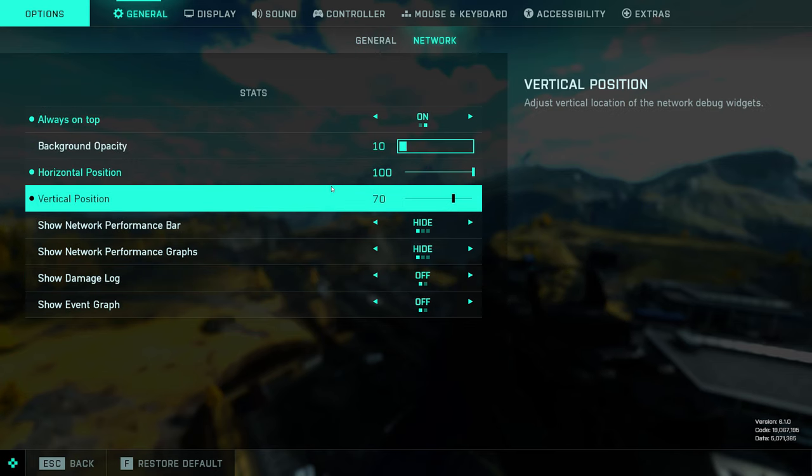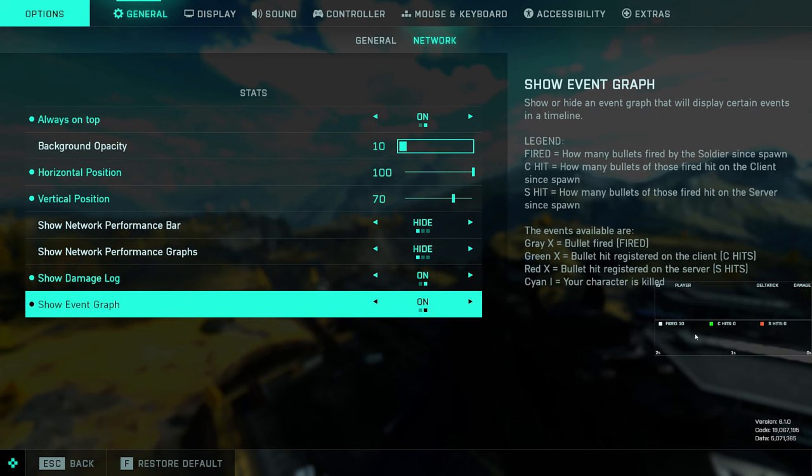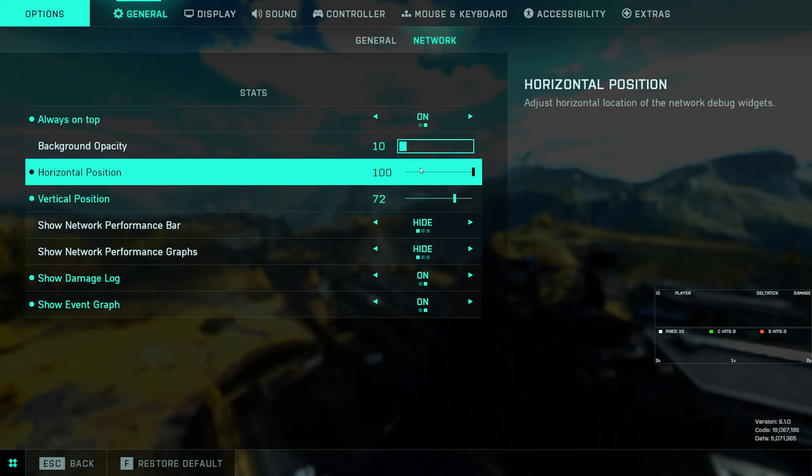I want to touch quickly on some of the network options, because I think a lot of players don't know about these. You can show the damage log and the event graph — the white blocks will be how many bullets you fired, the green will be the bullet hit registered on the client, and the red will be when the bullet is registered on the server. So sometimes this can be helpful if you feel like you should have killed somebody and they just out-damaged you. You can see the bullet hits in real time on the event graph, how many bullets you fired and how many registered on the server. It's completely customizable — move it around, do whatever you want with it.